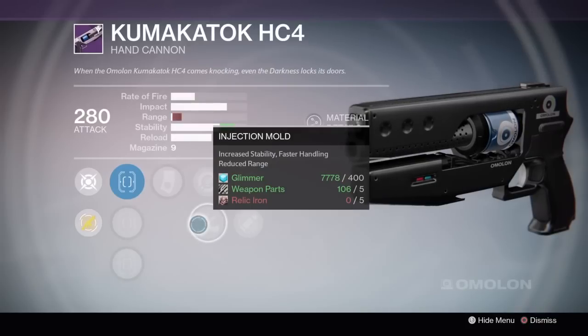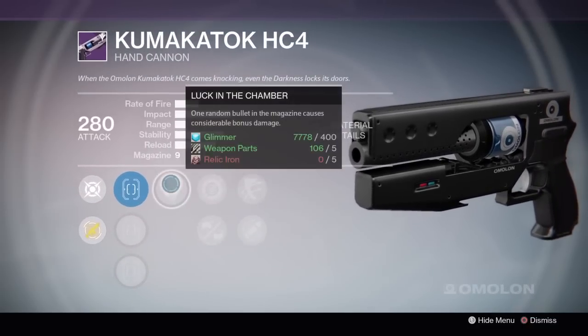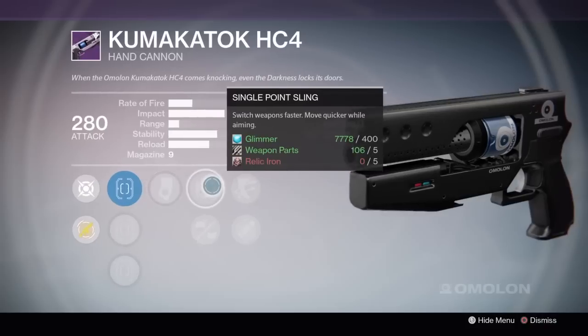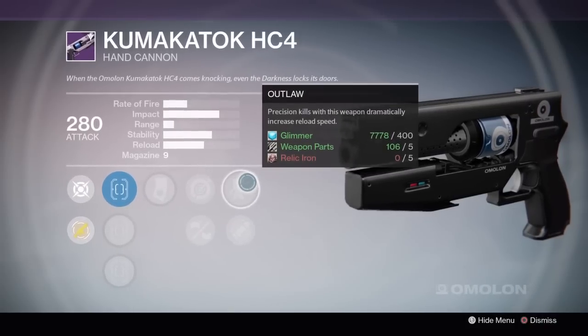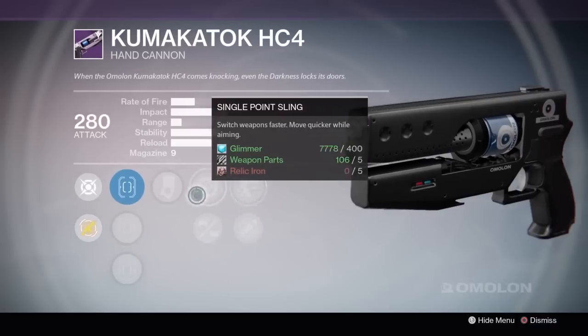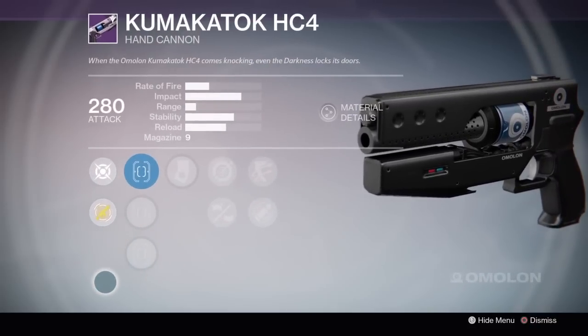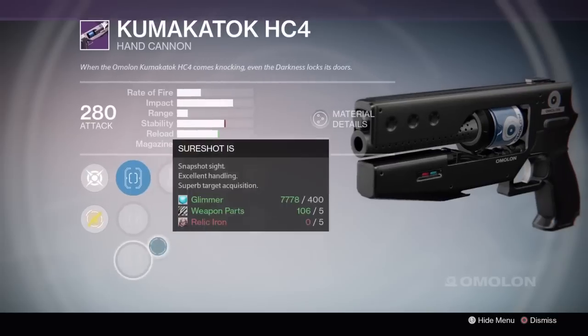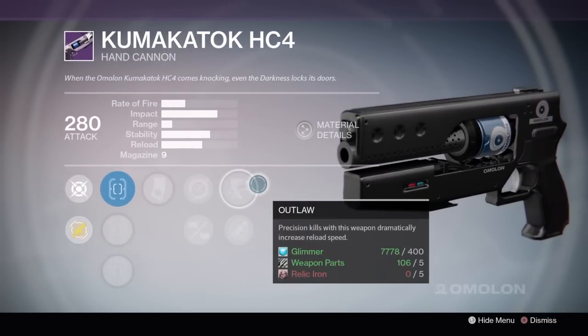No range boosting perk, but if you are a fan of this low impact hand cannon type, Sure Shot IS is the better scope here. Luck in the Chamber and Extended Mag don't work well together, but Single Point Sling is excellent on a hand cannon. And Outlaw is going to take care of that low magazine size anyway. Luck in the Chamber means you only have to get one headshot and two body shots to get the kill, which is excellent. It's a 1 in 3 chance of that happening every time per kill.